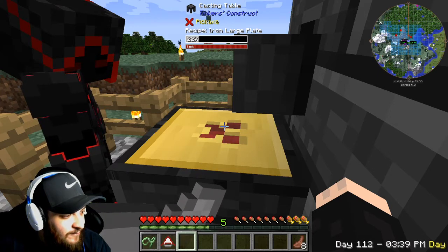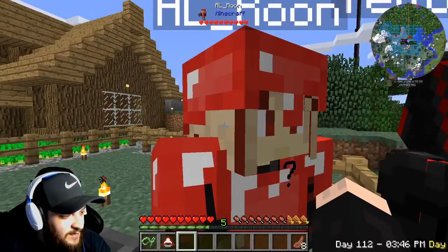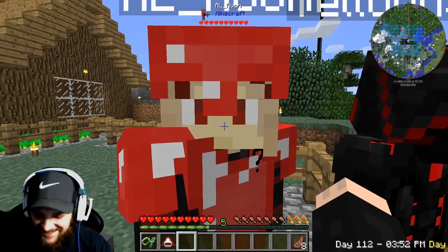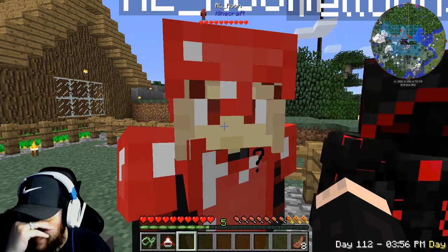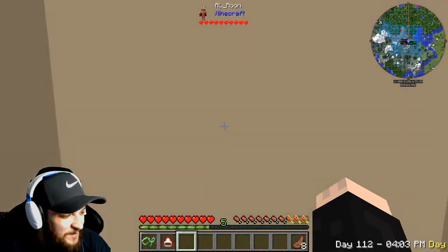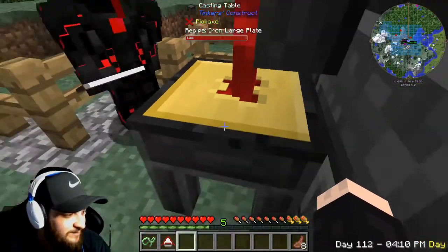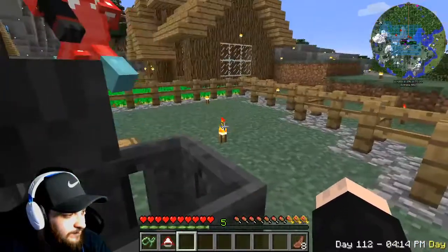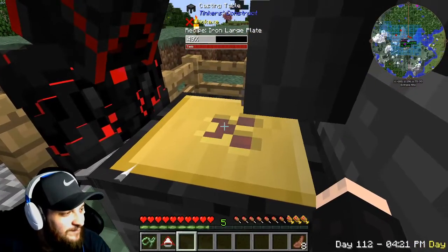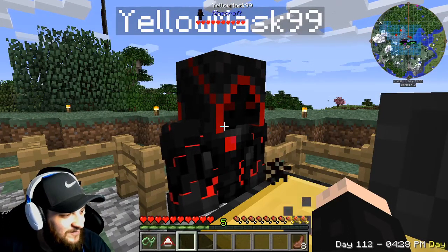The iron looks like blood. Well, blood has iron in it — that's why blood is red, because of the iron in it. We're going to need six of these large plates. Go grab like another half stack of iron if we have it. We have like 20 left — we'll use all of it. We'll need to go mining between episodes, but it'll be easier once we have these hammers.